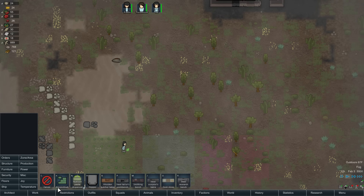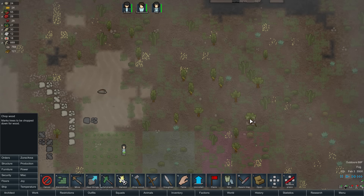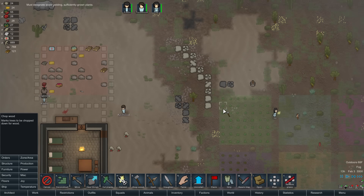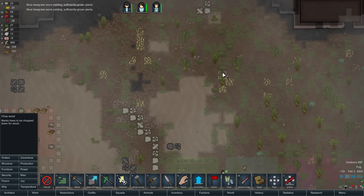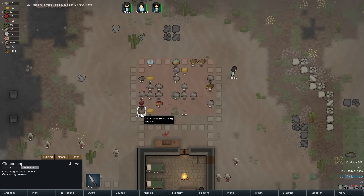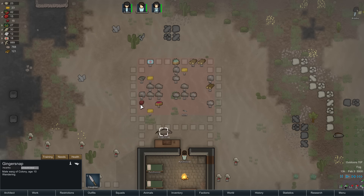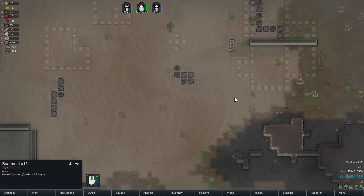We're going to chop this wood down here too. We need wood — we can't build our homes or apartments without it. Cactus also gives wood. We're going to need power as well. We tried some obedience training on the squirrel — I think it was a fail. We have 15 meats now, but it's going to spoil in 3.9 days, so we really need to get the refrigerator going — which means we need power.